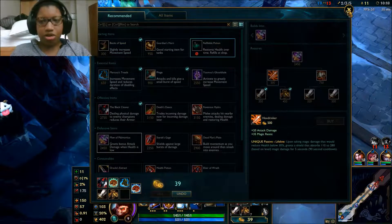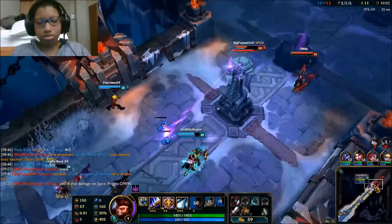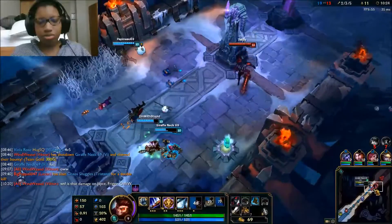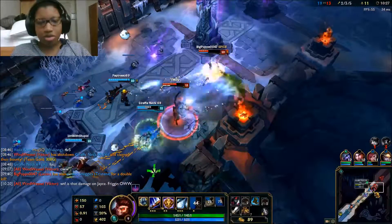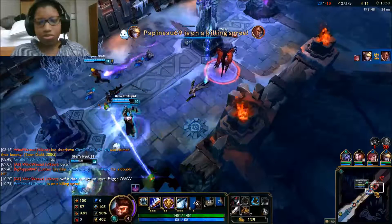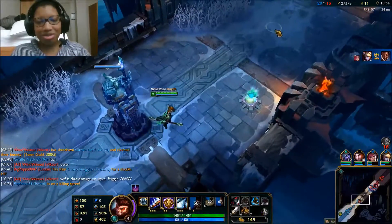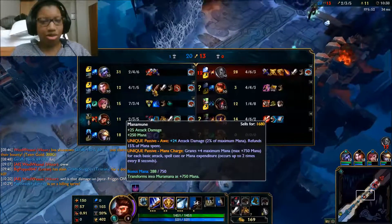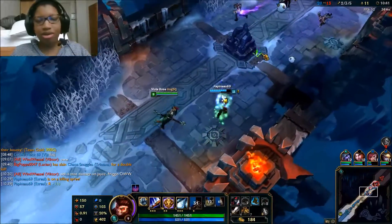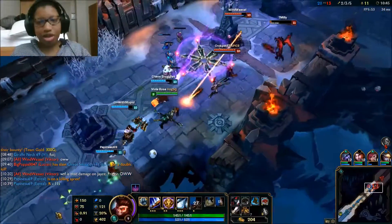I'll grab this as well for some Magic Resist. Aatrox will go in — but he won't get anything. Wow, Lucian got completely exploded there. Jace has a lot of damage — he has a Serrated Dirk, that's why. He's just shredding through whatever armor they might have.